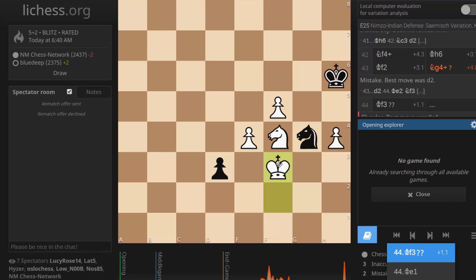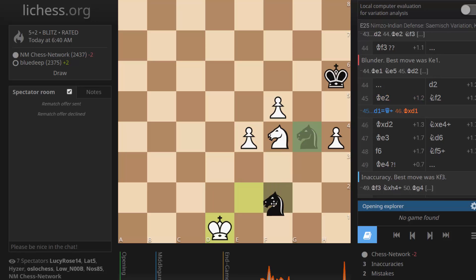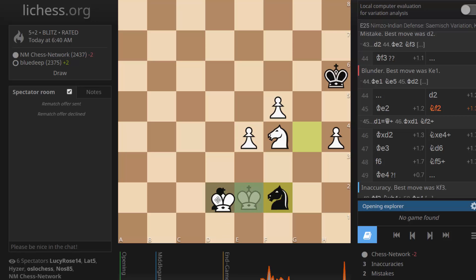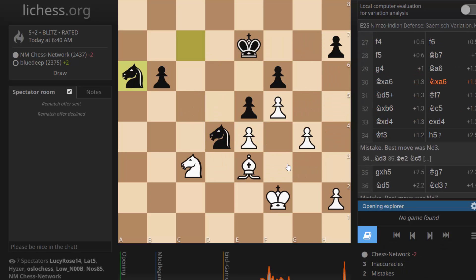I gotta go here, and then knight here — either move order is good. You could promote first and then land the fork. Switching it up, going in there, threatening this — that's working as well. Easy to mess that one up, those knight endings. Let's have a look at the opening.